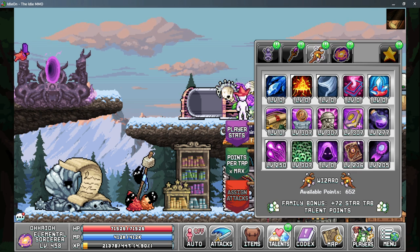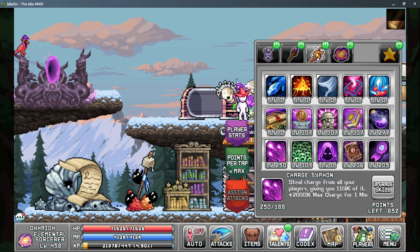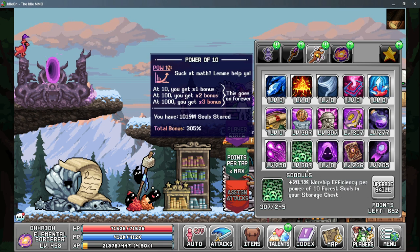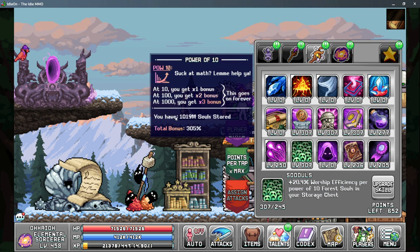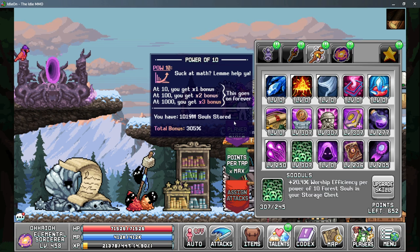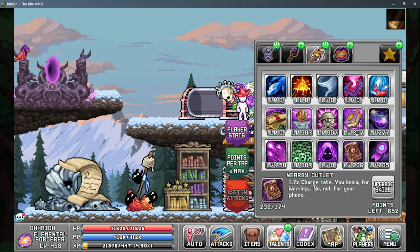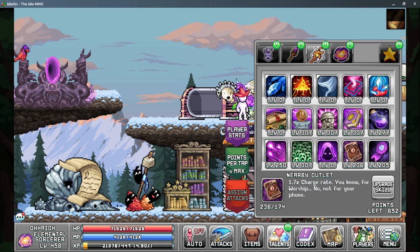On tab three we have a few more things, starting with charge siphon. The better charge siphon you have, you actually do get a bonus from it — I get 10% more charge when I pull it from other characters. After that we want the souls talent which gives us more worship efficiency for having more forest souls on your storage chest. So when you're working on maxing out those vials, try to get to a billion green souls before spending them on the vial. Nearby outlet is decent if you can run it on your active build.